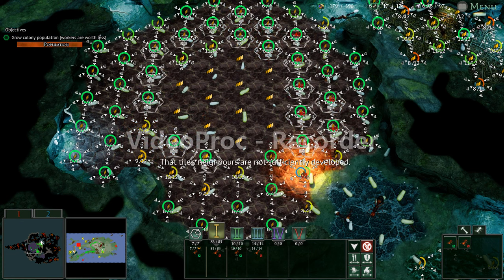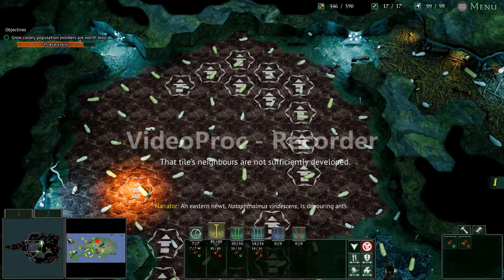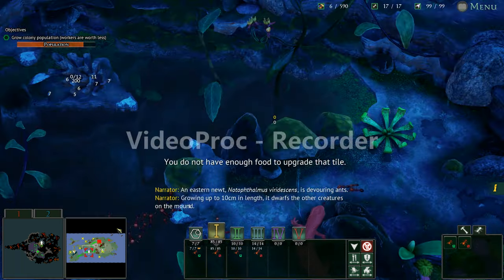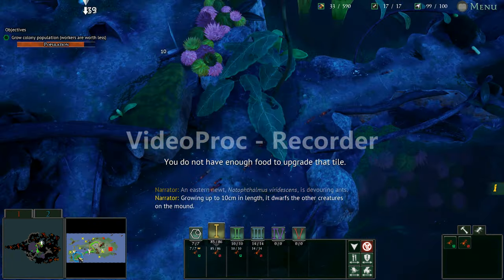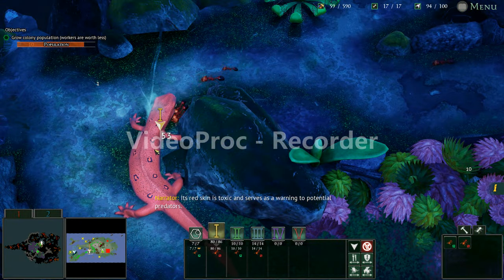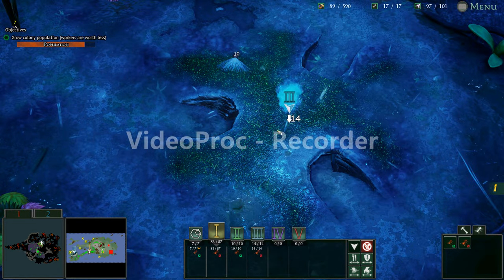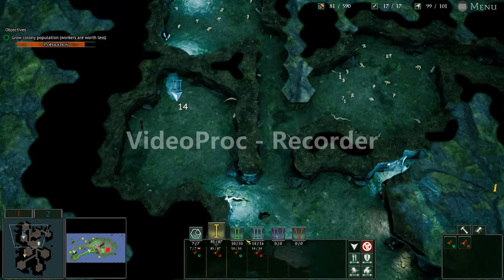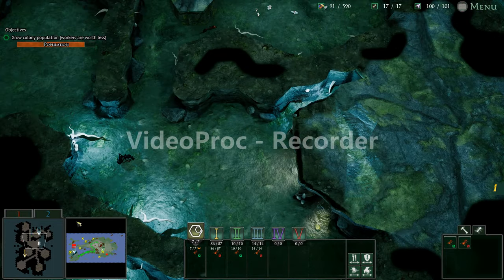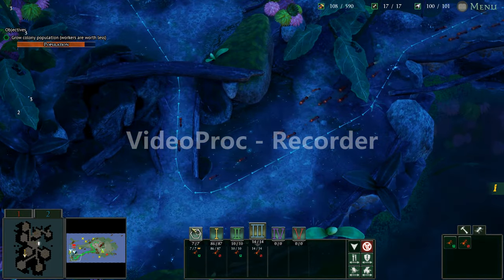I'm going to upgrade these guys because I know it makes them bigger. [Narrator]: Growing up to 10 centimeters in length, it dwarfs other creatures on the mound — its red skin is toxic and serves as a warning to potential predators. Kill it! Our scavenging expedition can continue once you kill it. There we go, group 3. I wish you could eat the queen — she is freaking tiny. Group 3, come across and grab the aphids.